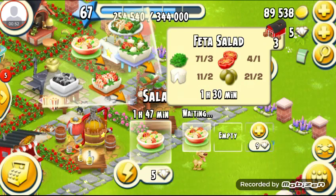There are four kinds of products. The first is feta salad, which requires 3 lettuce, 1 roasted tomatoes, 2 grilled cheese, and 2 olives. It takes 1 hour and 30 minutes to be produced.